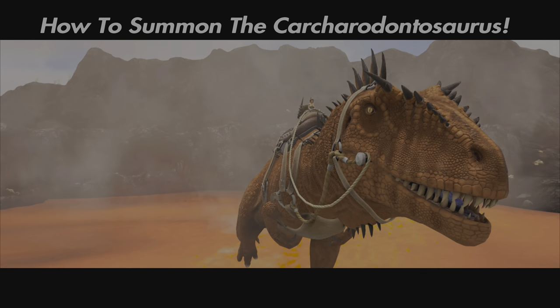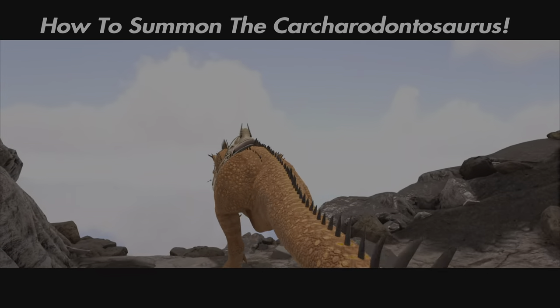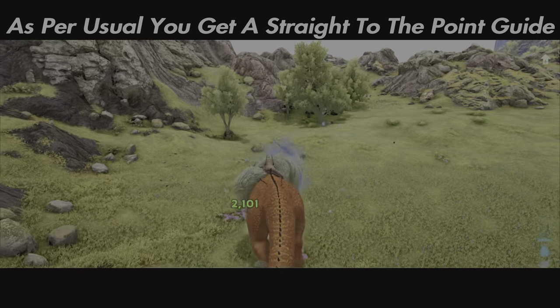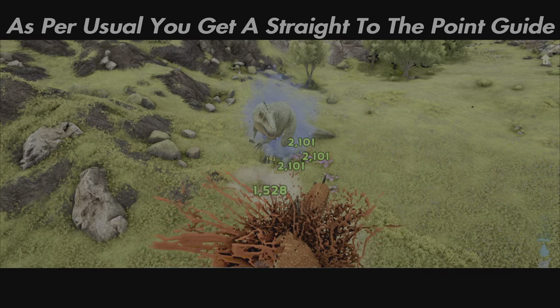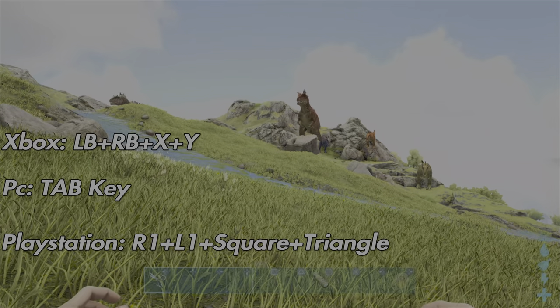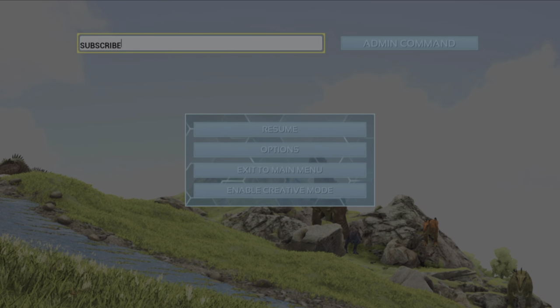Welcome back to the channel. In this video I will quickly show you how to spawn in a tamed and wild carcharontosaurus, or carcha for short. To open the cheat menu and the admin command bar section you want to type in the following buttons all at the same time.